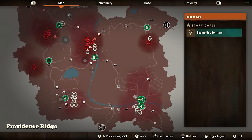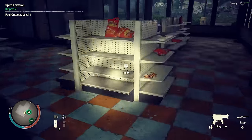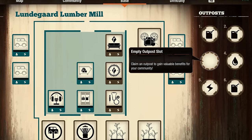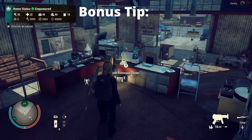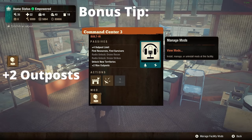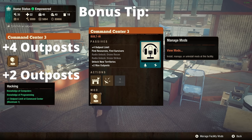Tip 18: When you establish outposts, claim them in all four corners of the map or one outpost in each town area so you can easily deposit items at your nearest outpost during a supply run. If possible, keep an empty outpost slot for emergency situations. Bonus tip: You can get 7 outpost slots by installing a network signal booster in your level 3 command center and recruiting a red talent contractor with the hacking 5th skill.